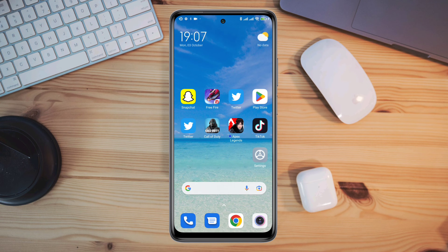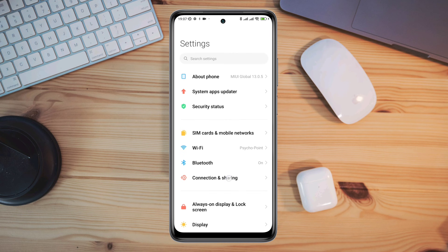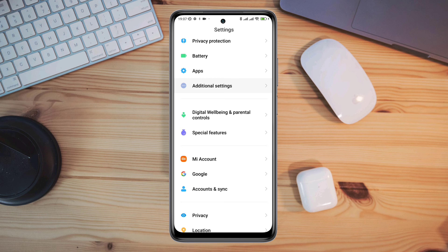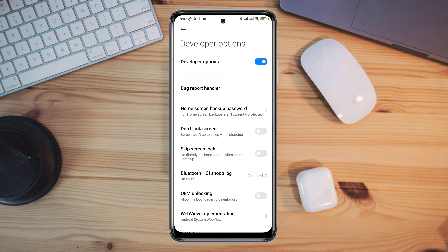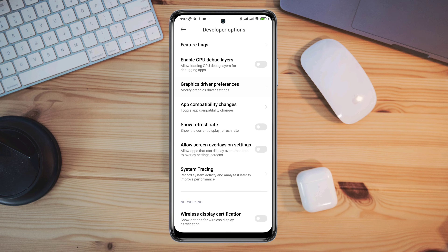Open Settings, scroll down, tap Additional Settings, scroll down, tap Developer Options. Now find Graphics Driver Performance.